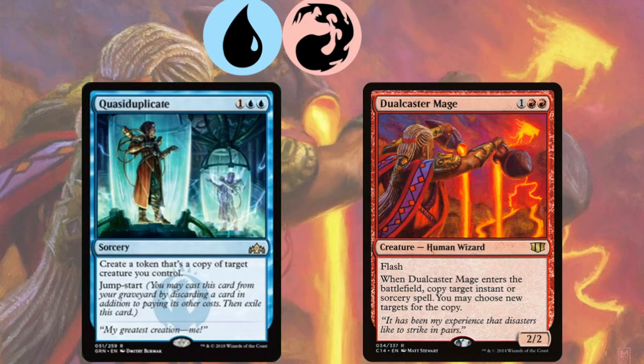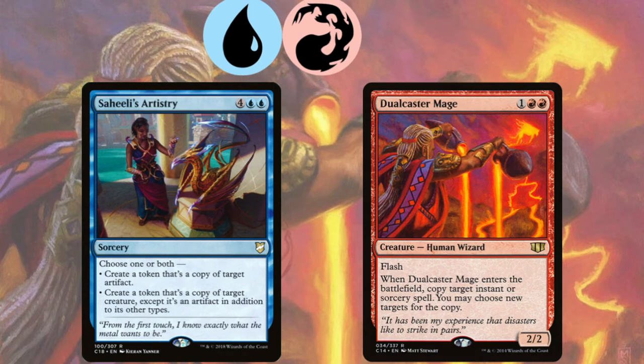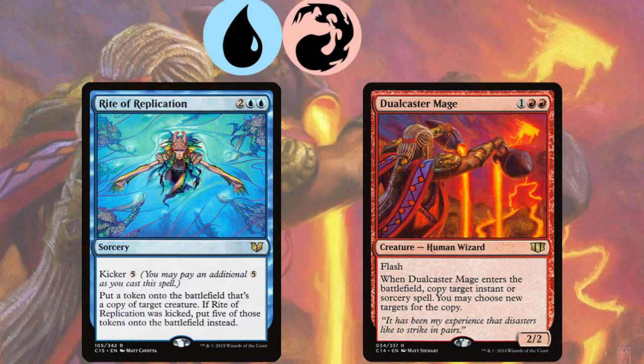If making tons of artifact copies is the way you want to go, Saheeli's Artistry is a great card — just copy your Dual Caster Mage and any artifact you control with the other mode, and bam, you want 100 Sol Rings, you got 100 Sol Rings. It gets even crazier with Rite of Replication — though mana intensive, if you kick it and then copy it with Dual Caster Mage, your copy has the kicker effect.